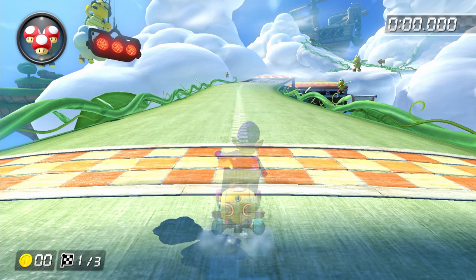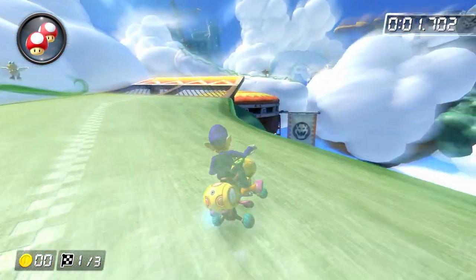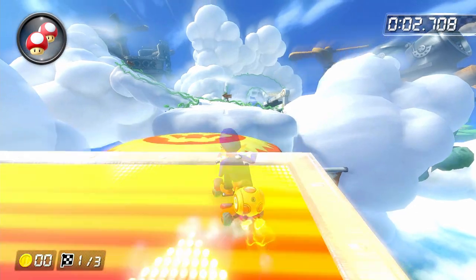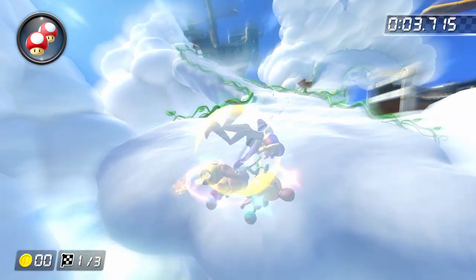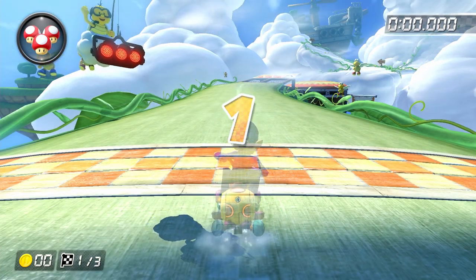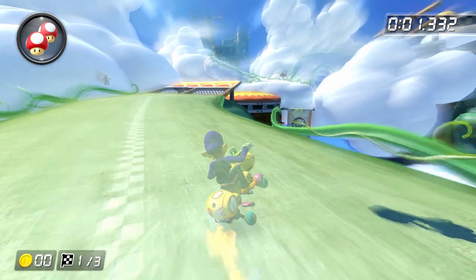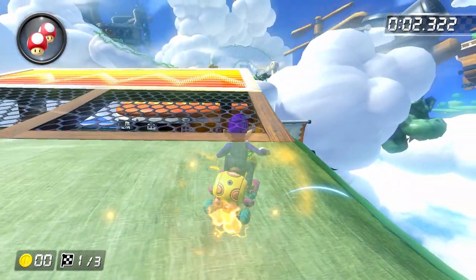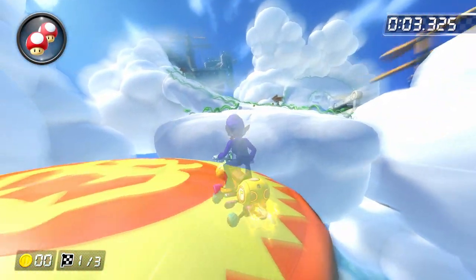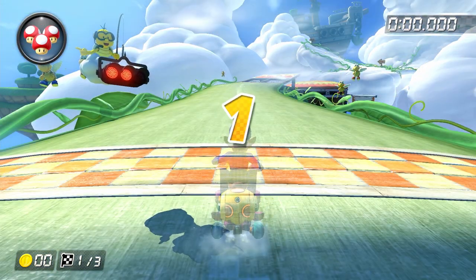Alright, let's move on to the level 2 version of the run. There are a few major differences here. First of all, right off the bat you'll notice two things. One, we've switched to the Waluigi build for the reasons I mentioned before, and we're using a mushroom right at the start of the run by holding down the item button before the race starts. There are two reasons why we want to use the mushroom here: the first is to get up to top speed as quickly as possible. The second — well, we'll talk about that in a minute.